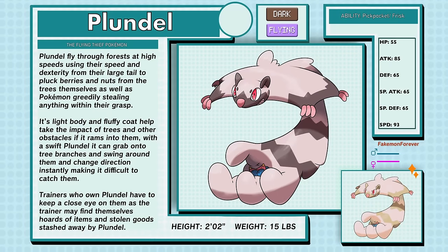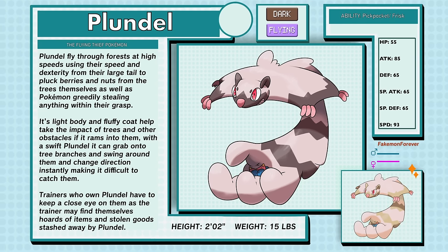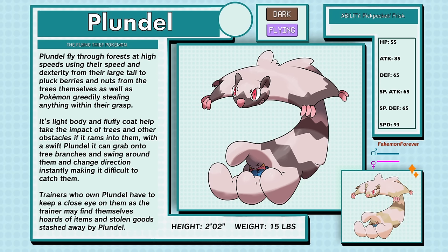Plundle, the Flying Thief Pokemon, is Dark and Flying type. Plundle fly through forests at high speeds, using their speed and dexterity from their large tail to pluck berries and nuts from trees, as well as greedily stealing anything within their grasp. Their light body and fluffy coat help absorb impacts from trees and other obstacles. With a swift swing, Plundle can grab onto tree branches and change directions instantly, making them difficult to catch. Trainers who own Plundle have to keep a close eye on them, as they may find hoards of stolen goods stashed away by Plundle. Plundle have the abilities Pickpocket and Frisk.